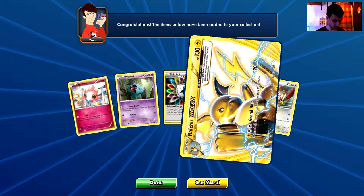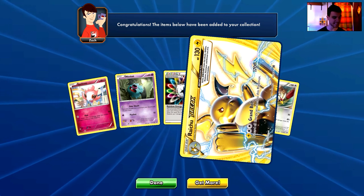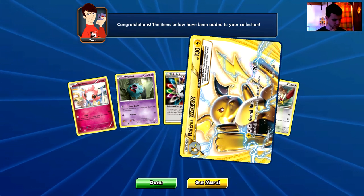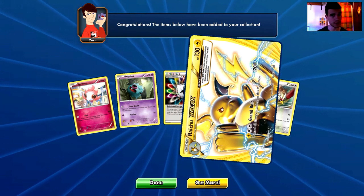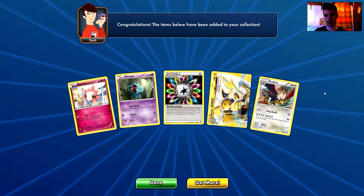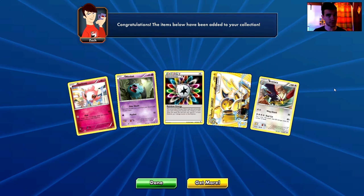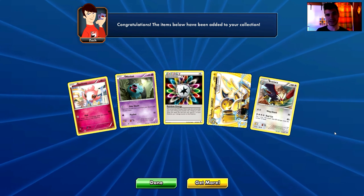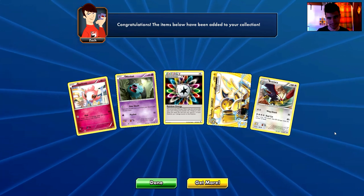Let me do the count: 15 out of 25 being non-holo rare cards — that's not good. But we got three holo rares, two ultra rares, two Break cards, and five no-rare packs. Not bad! I feel good about this episode — tell me your opinion in the comments below. Thumbs up if you liked it, share it with your friends, subscribe if you're new, and I hope you're opening extremely good cards in your own packs. See you next time — take care!